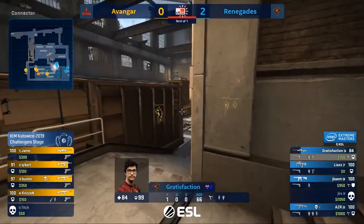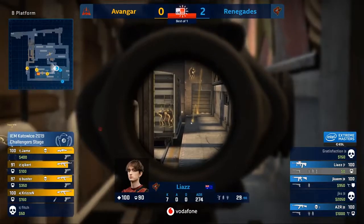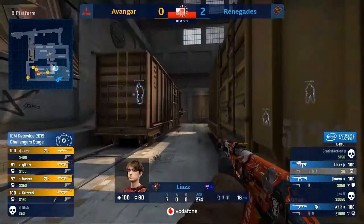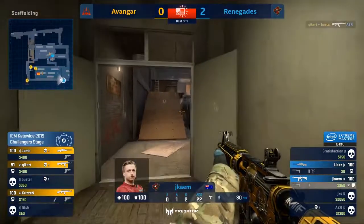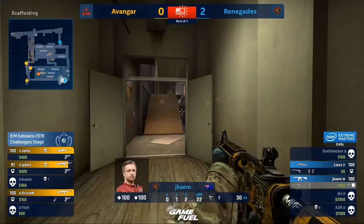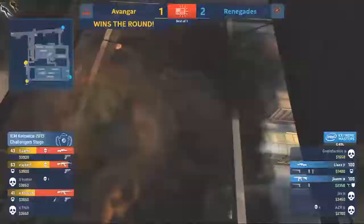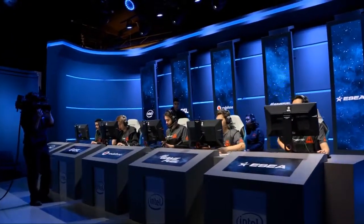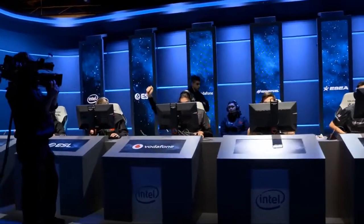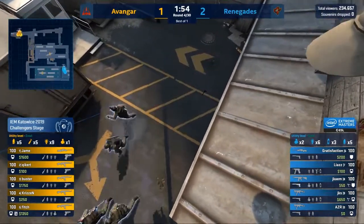Gratisfaction on the AWP tries to find shots towards the back of the B bomb site, but Buster has pushed up. Jame has no problem finding Gratisfaction peeking off the flash — it's going to be a difficult battle for Renegades as they've lost control and need to retake a site. Liaz fires a few shots through the smoke; Buster could go down but slides out. The save call is made — time is pretty much gone, you've got to keep the money and fight in the next round. Jame hit that wallbang to kick things off but no kill. They got fortunate on timing — the moment they go down lower ramp is when JKS looks away. With the bomb down and Jame set up with the AWP it was very difficult to retake.